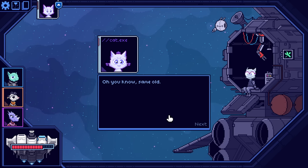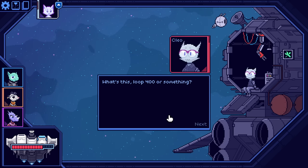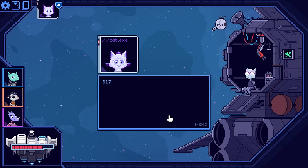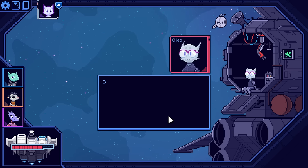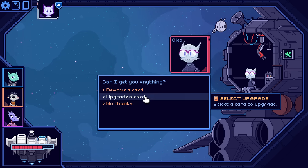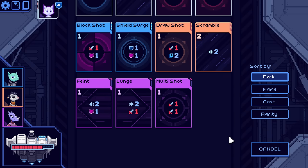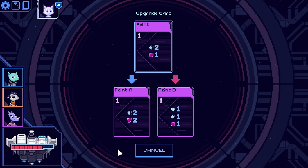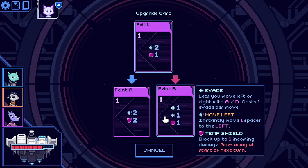Howdy, how's it going? Oh, you know, same old same old. What's this, like loop 400 or something? 517. Well, let's get you on your way. Can I get you anything? Let's upgrade a card again. I do want more damage. Fate would upgrade to... ooh, interesting. So I can either have it duck me two to the left and also give me two temporary shield, or I can gain an evade and move one to the left and gain one shield.